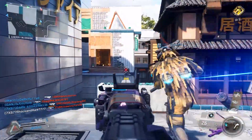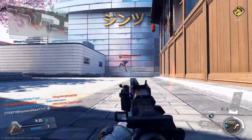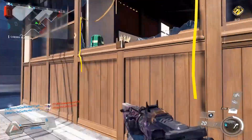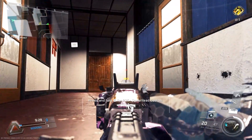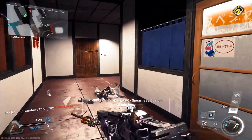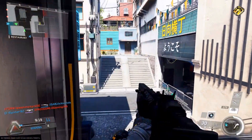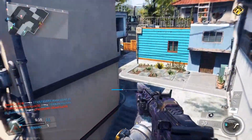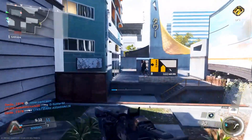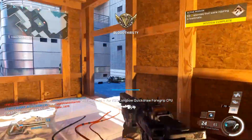When you activate Combat Focus and kill an enemy with your weapon, you get 200 points, and if used correctly you can absolutely change games — I've done it before. It shreds the enemy team once used right. But of course you need those higher streaks. If you want to hit high streaks consistently, especially against good competition, Combat Focus works a charm.